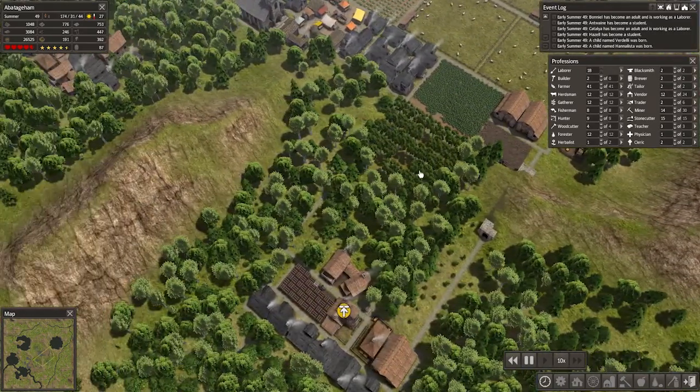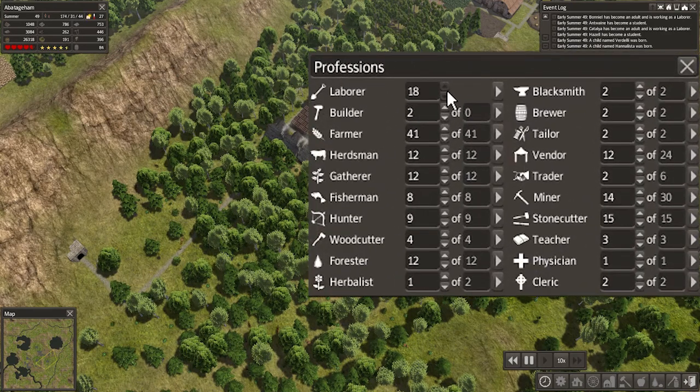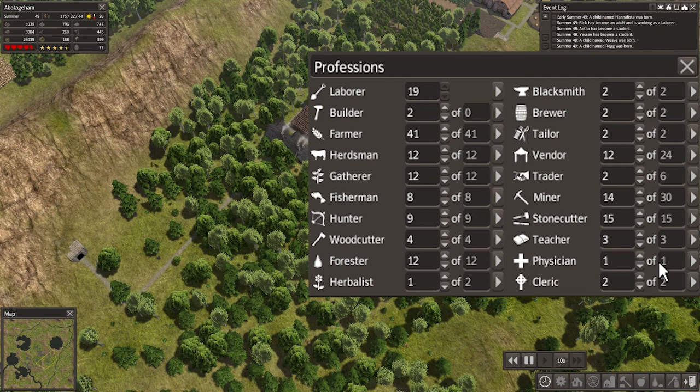We don't want to boost it quite yet. We've got plenty of laborers - 18 available. We're all full on this left-hand side of the screen except for the herbalists, but herbalists don't really need much. We've got full stone cutters. We could do with a few more miners and a few more vendors. Let's do a whole heap more vendors. Everyone else is pretty full. Traders - I don't really know why we'd need those, but let's chuck a couple in there anyway, just because.